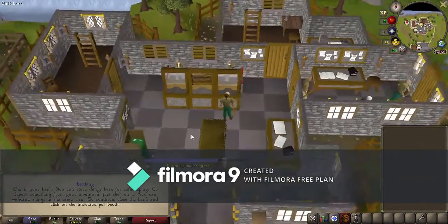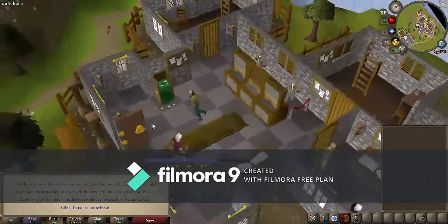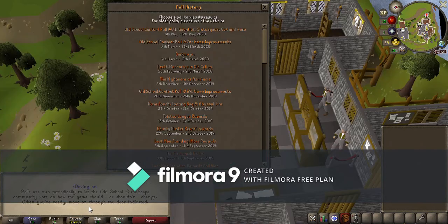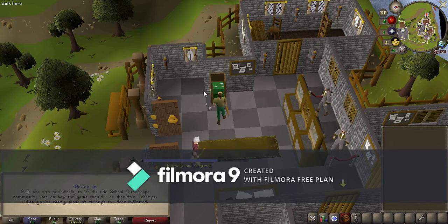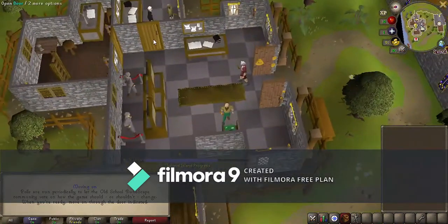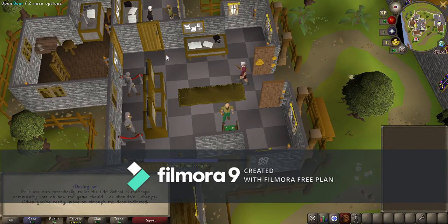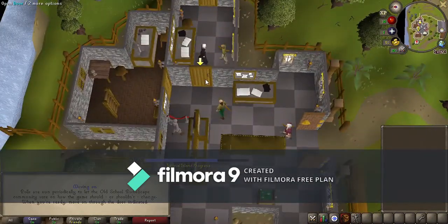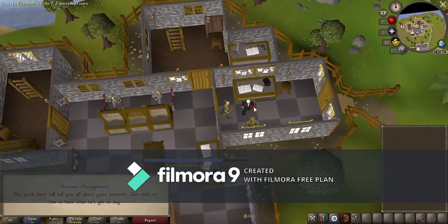Then there's the poll booth. Every once in a while RuneScape will run a poll — like if they're doing a new boss, they'll ask: do you want it to be harder, easier, or have different mechanics? Everyone who plays RuneScape can put in their own opinion, and they actually do listen to it, which is nice because a lot of other games don't do that. After that, click on the door and talk to the account guide.